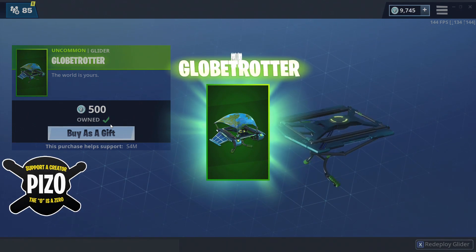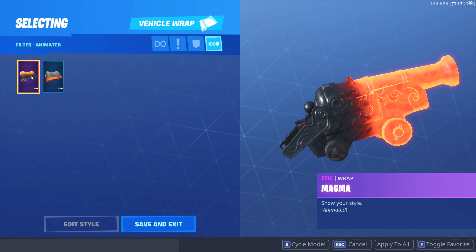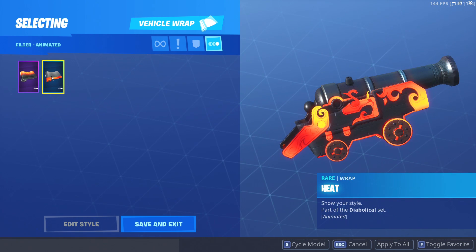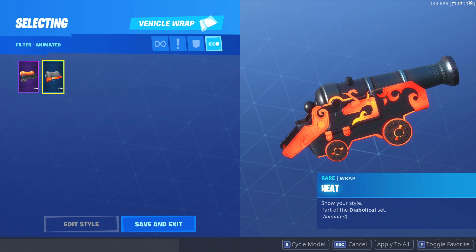In terms of the Heat wrap compared to Magma — Magma is literally just an overall coverage, the entire weapon front to back. Heat concentrates on different accents and points of interest, and it is a little bit animated. It is in the animated section of weapon wraps, so you can see it slowly changing colors, which is pretty cool.